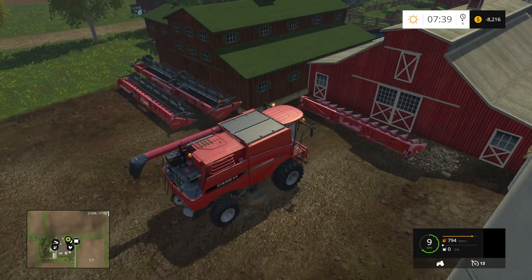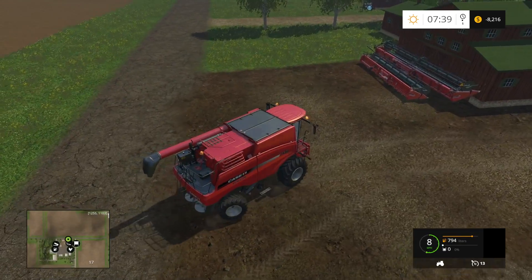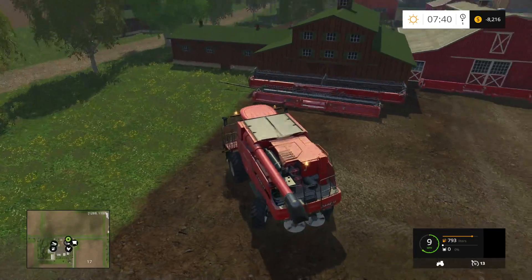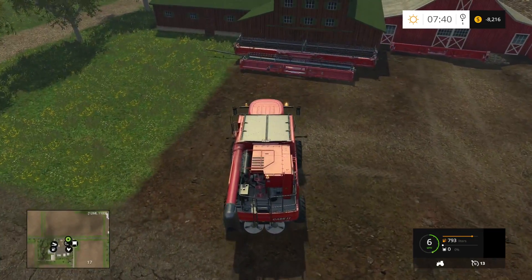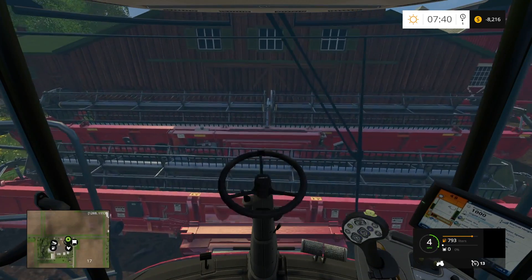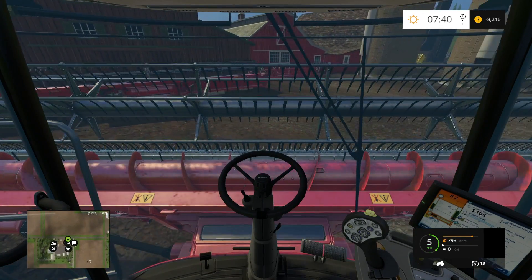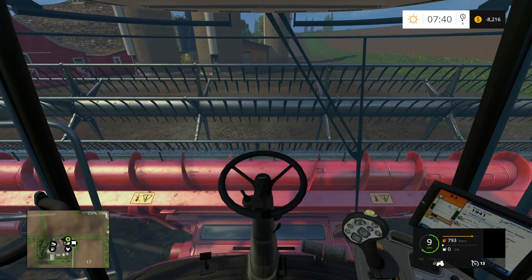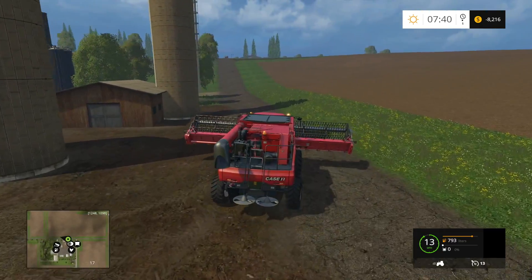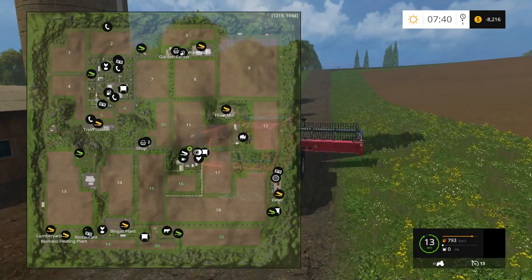Hey, it's Matt from the Green Arcade, back playing some more Farming Simulator 15 here at Westbridge Hills. Almost said Minecraft but this is not Minecraft, this is farm sim. So we're gonna get our green header here — this thing's kind of squirrely when I press the gas down. Maybe I should just lightly press it.